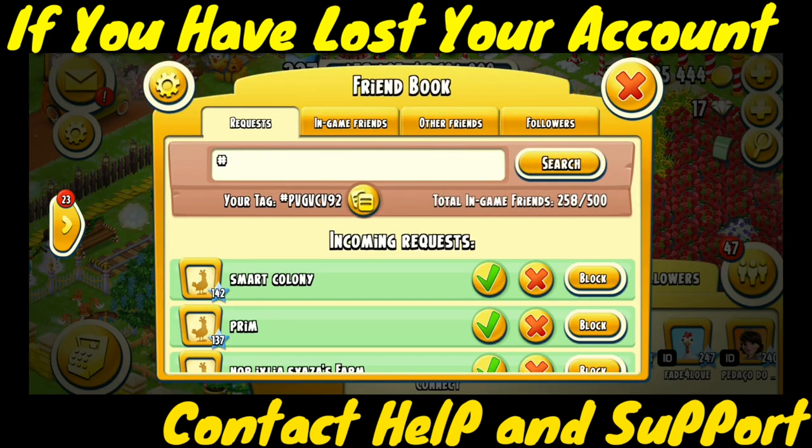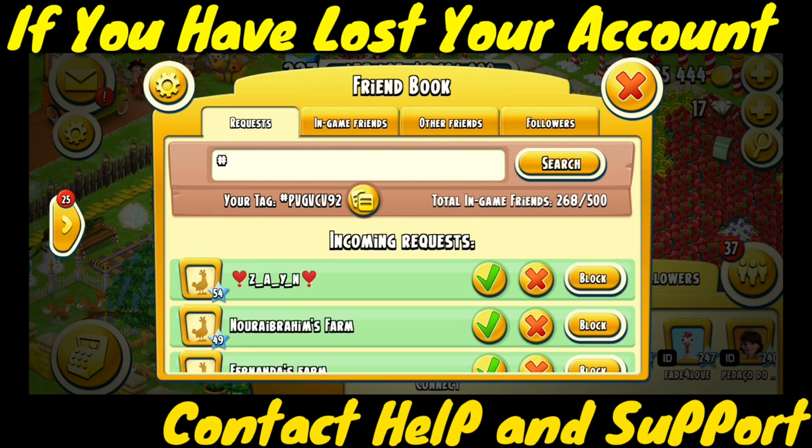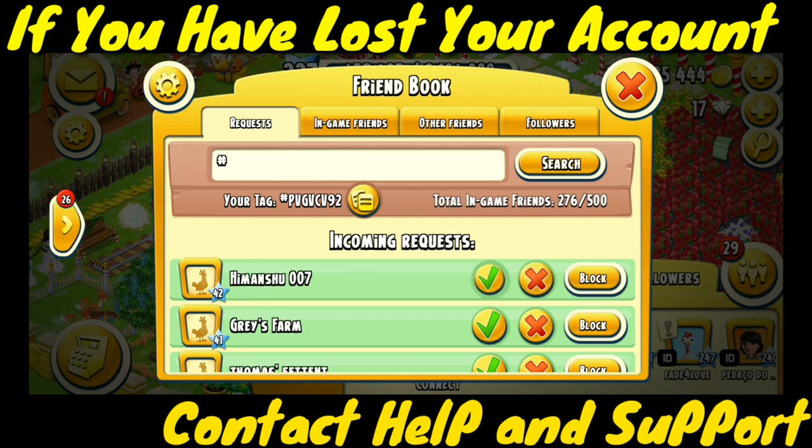Now I will accept requests from the friends book. Here you can see this is the friends book, and here you can see the limit: 500, and I currently have 258 friends accepted. I will accept more friends who have sent me requests. Recently the friends book limit was 250, and now they have increased it to 500. The Supercell ID limit was 100 and they added 200 more, making it 300.